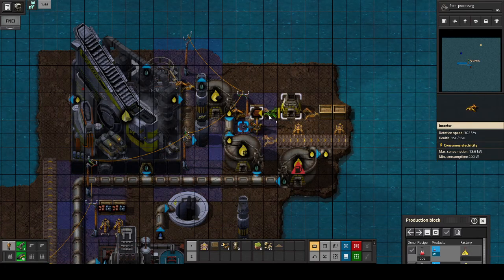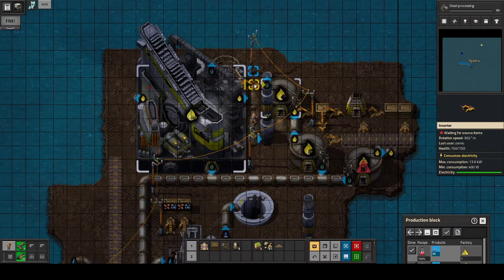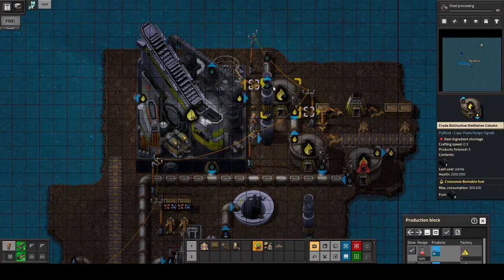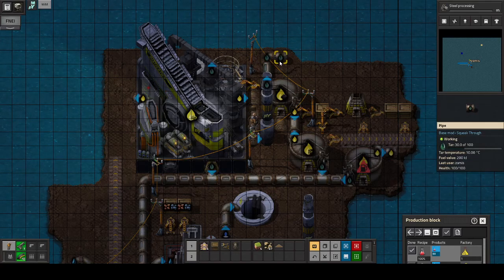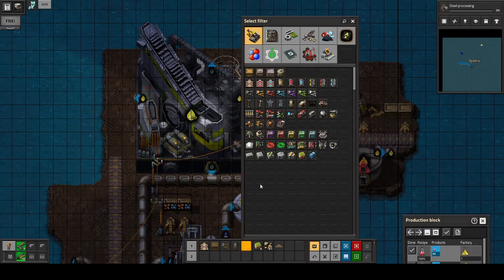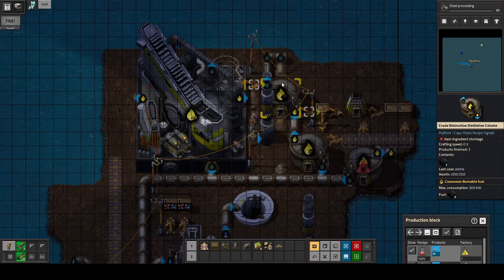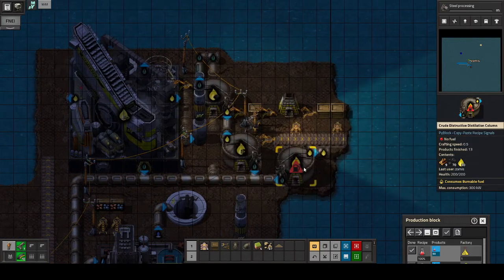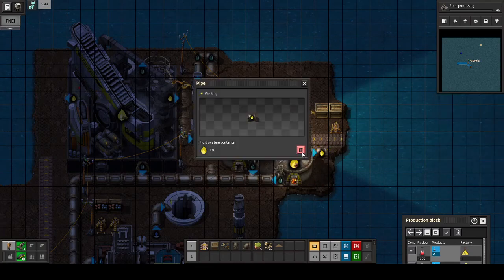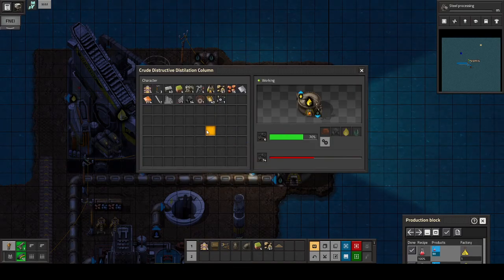And I mean real iron plates — high quality. Perfect stuff. I have a feeling that some of those iron plates will be used for an underground pipe here in the near future, because we do need that tar. I don't want to waste that very precious resource. Still more wood here to be used. I do know that this is kind of wasting my wood a little bit, but I really need to get started with the iron. And it's probably gonna take a while before I need all that wood anyway.